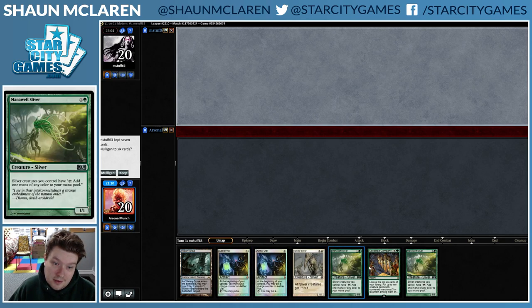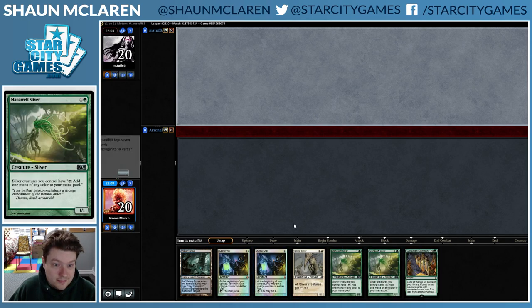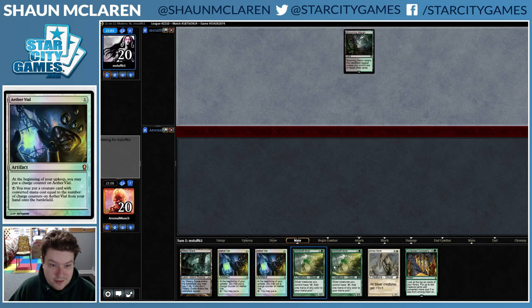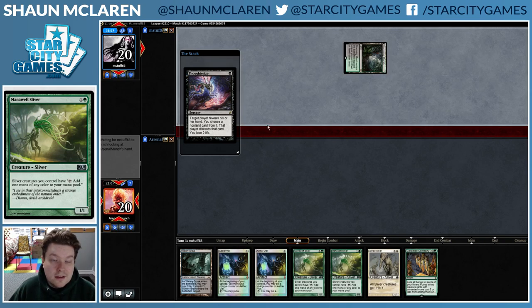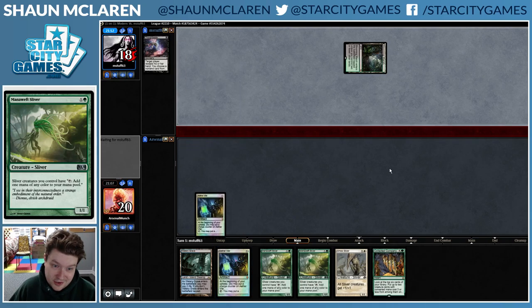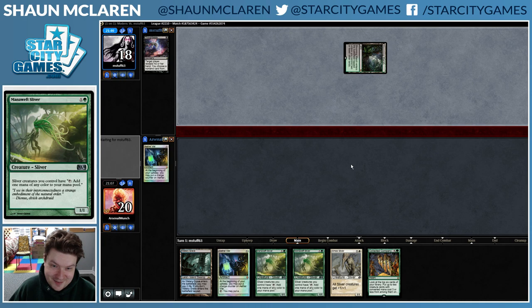Alright, I think this is a keep. Two Aether Vials, two lands — we're pretty insured against Thoughtseize. Like, what's he supposed to do — Thoughtseize, Abrupt Decay, Aether Vial — and just hope we never find land? Please don't do that.